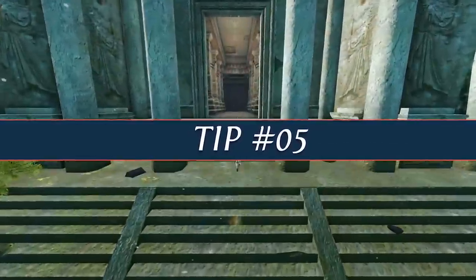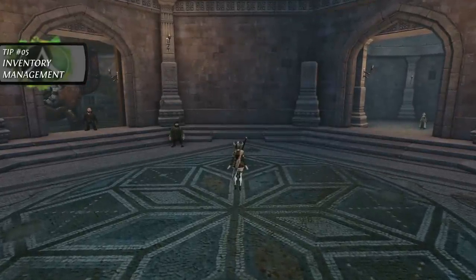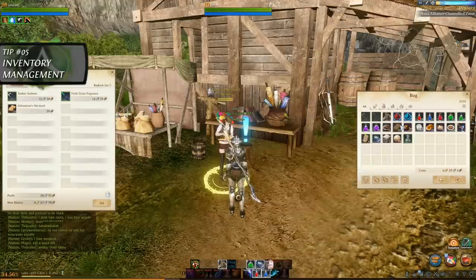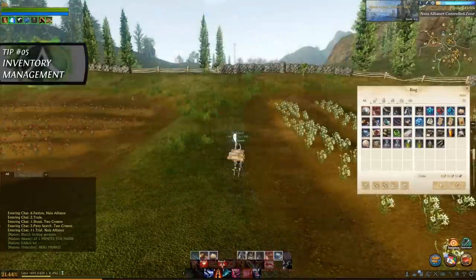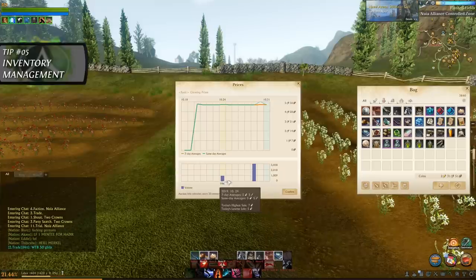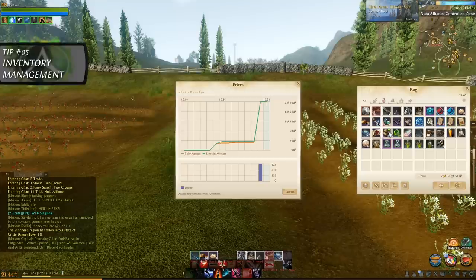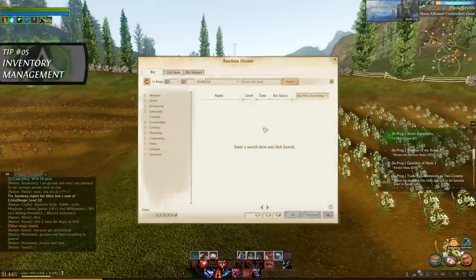Tip number 5. Inventory management can be a pain in Archeage Unchained, especially if you tend to hold on to every single item that drops. Generally speaking, don't be afraid to vendor common items you don't necessarily need, as these can typically be acquired in much larger quantities later on if you actually need them. If you're uncertain about an item's value, you can press control and right click an item in your inventory to see its current value on the auction house before making the decision to keep it or not. Typically it is worth saving crafting materials such as planks, logs, rocks, and ore, as these are useful in most crafts. If you want to save inventory space, you can simply store them in your warehouse, or put them on the auction house.